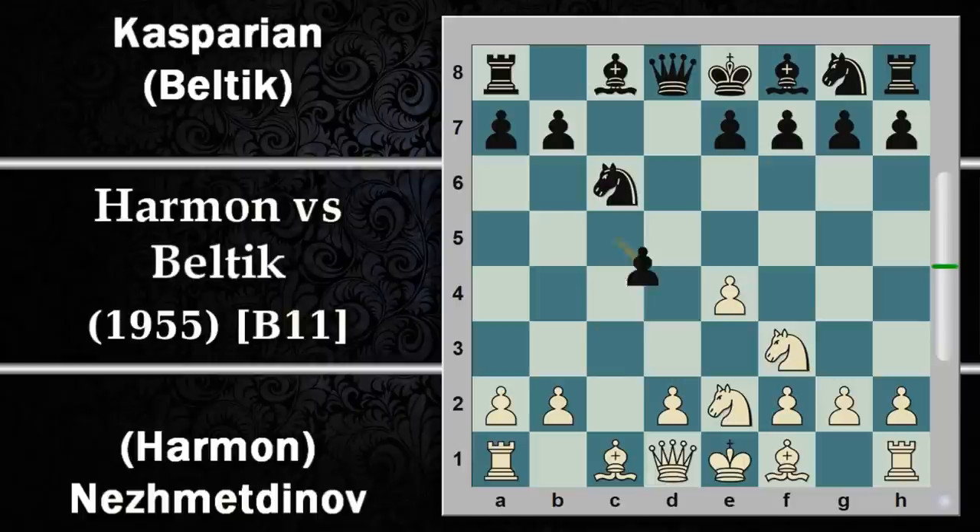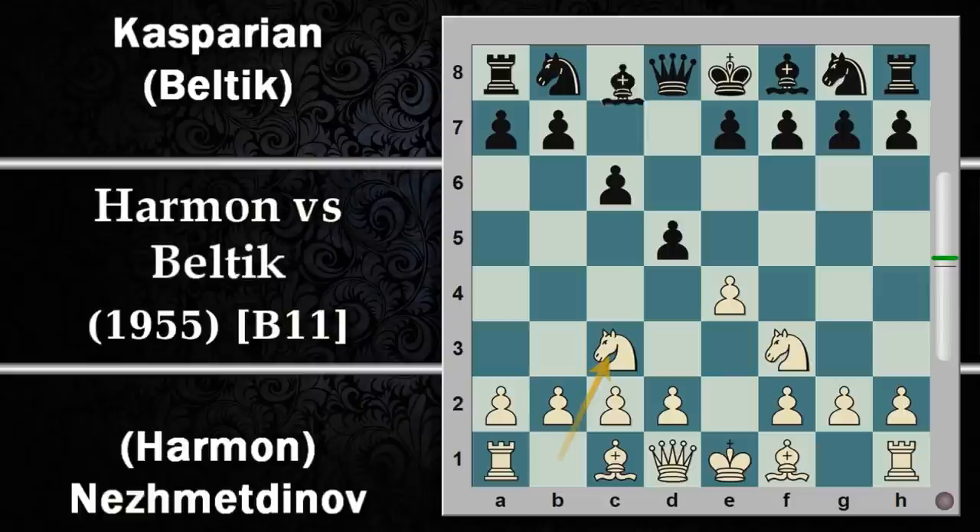Questa variante non è stata giocata dal nero, che invece va sulla variante con alfiere G4, che inchioda il cavallo e crea qualche problema al bianco nel controllo di queste case. Si prosegue con H3, quindi il bianco cerca di togliere di mezzo questo alfiere fastidioso dall'inchiodatura. L'alfiere si sposta agilmente in donna F3.